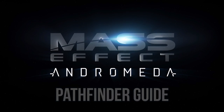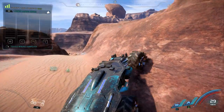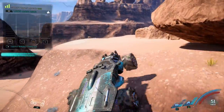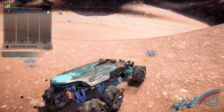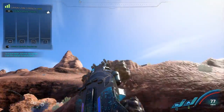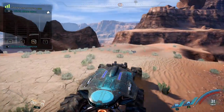Hey guys, JV here with another edition of my Mass Effect Andromeda Pathfinder guide series. This time we're focusing on minerals and all the ways you can find them for crafting. During the first quarter of the game, I found myself wondering where I could find Mineral X to craft that awesome weapon or armor set because I just couldn't find it. Instead of wondering yourself, I'm going to cover the best ways to find the resources that you're looking for. Don't worry, there are no spoilers in this video.